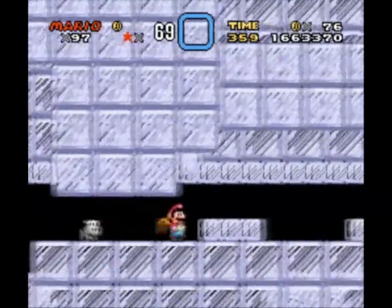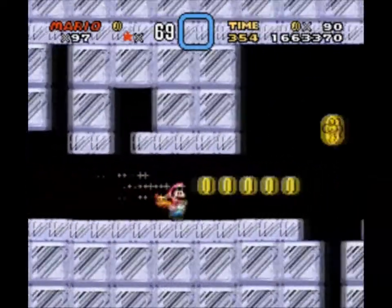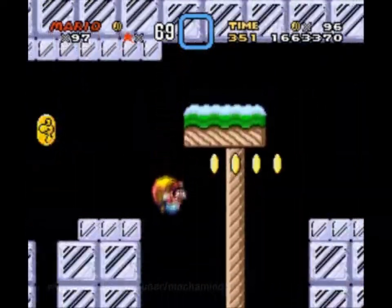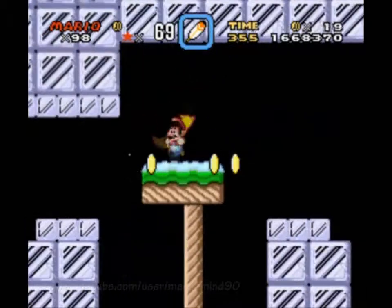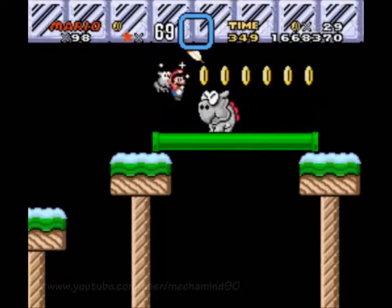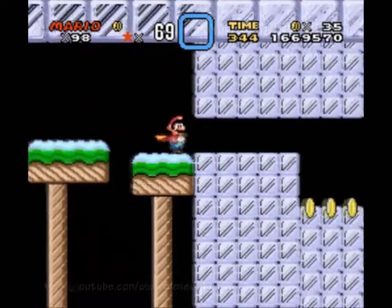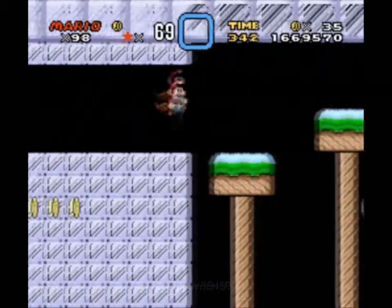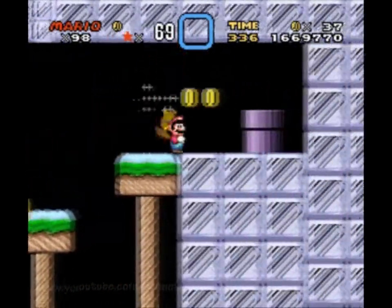We've got a low overhang, and lots and lots of ice. Lots and lots of ice on the brain. It's up high now, using a lot of time. Let's run. It turns out there is nothing beyond the purple pipe up on the surface — this is the route that you need to go, unless there's another route for a secret exit.